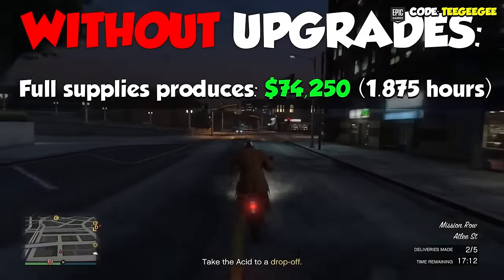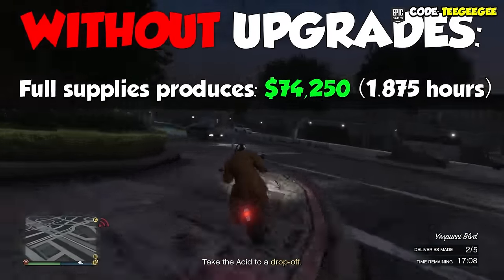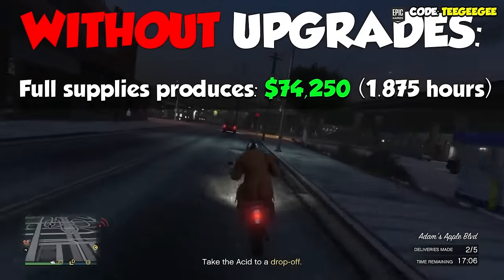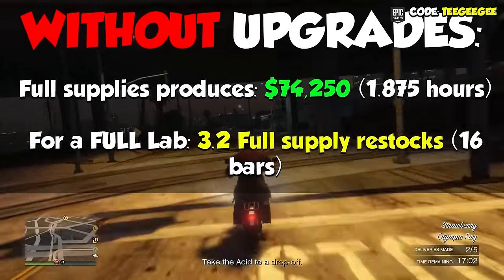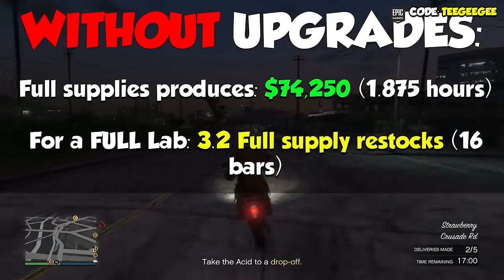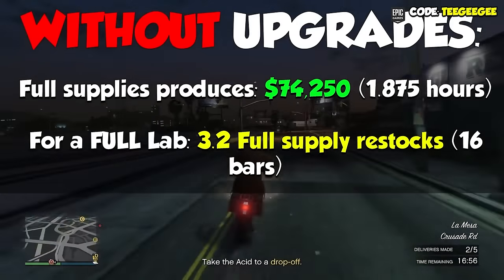That's going to take us 1 hour, 52 minutes, and 30 seconds. In order to completely fill your Acid Lab without any upgrades, that's going to take you 3.2 full bars of supplies. Or, if you're measuring it in the fifths that it shows you, 16 of those mini bars.